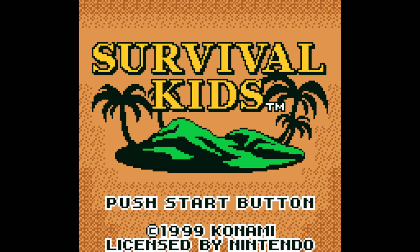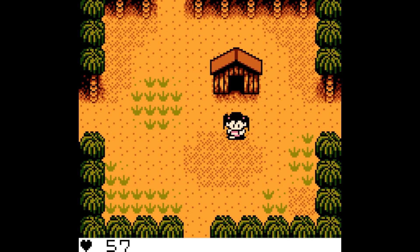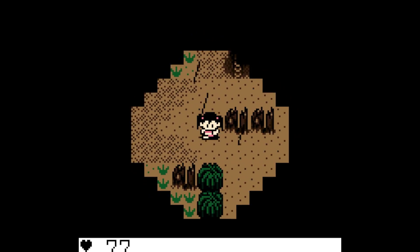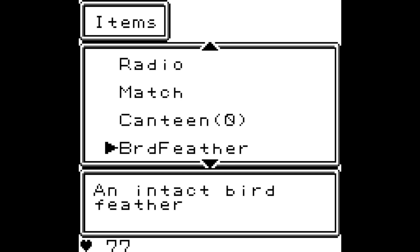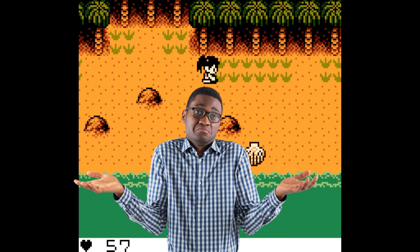Survival Kids was released for the Game Boy Color in 1999 by Castlevania developer Konami. The predecessor to the later Lost in Blue games on Nintendo DS and Wii, Survival Kids isn't about slaying some evil villain — instead purely focusing on what's in the title: Survival. Oh, and figuring out the mysteries of the island you wash up on, but that can wait.